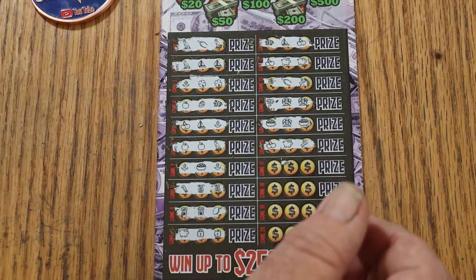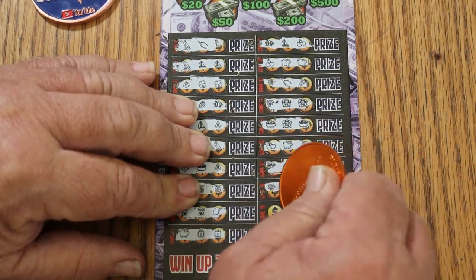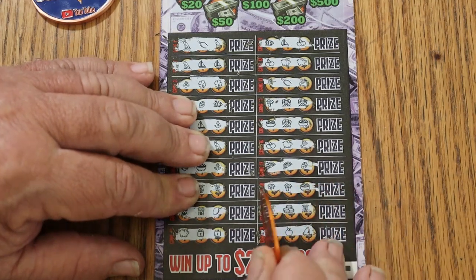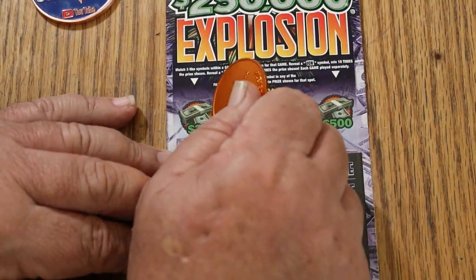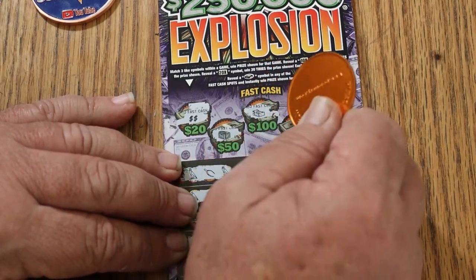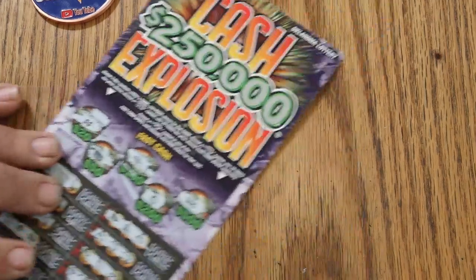Time to pull out the big guns — let's try that Georgia coin. Yeah, that works much better. We got nothing down below, at least no three matches. On top, looking for that wallet symbol for $20 — nope. For $50 — nope. $100 — nope. Making sure nothing on that one — no. So the first one's no good. The $20 is dead.